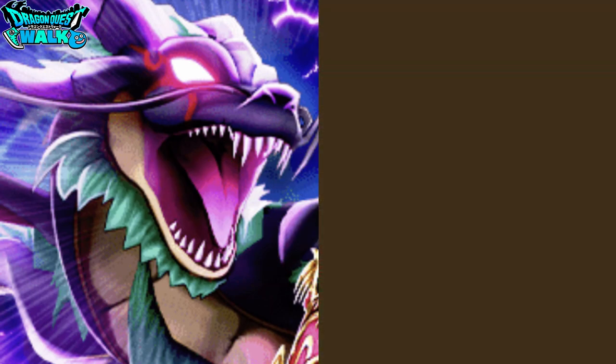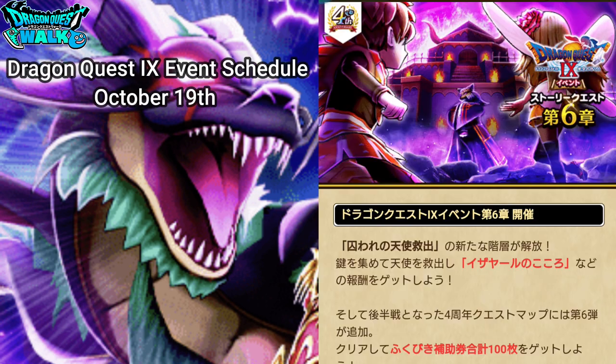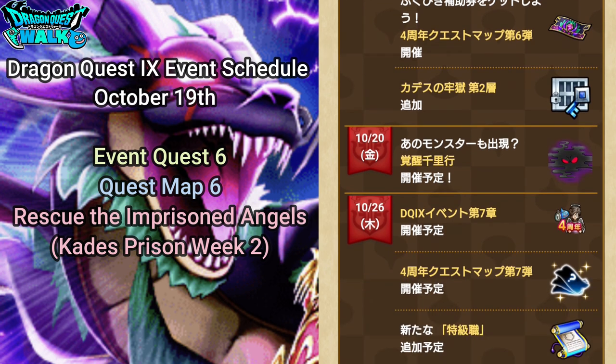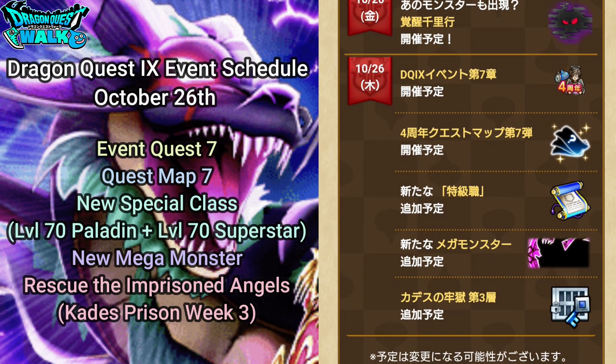In our notices section we have a couple of new things. From October 19th we're going to have the addition of Quest 6 and a new Quest map for Part 6. If we're getting tickets for the Dark Dragon Barbaros banner, we're also going to get the second week of the Rescue of the Imprisoned Angels. From the 20th we're going to get a new Journey of Awakening for the Silver Devil, and for the 26th we'll have Part 7 of the Quest map.